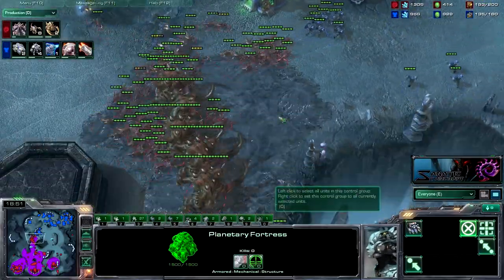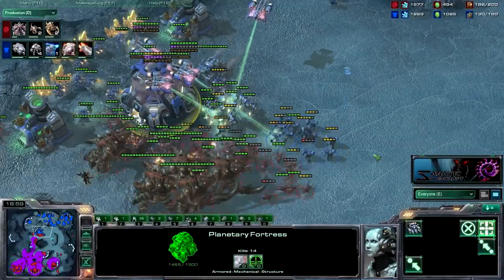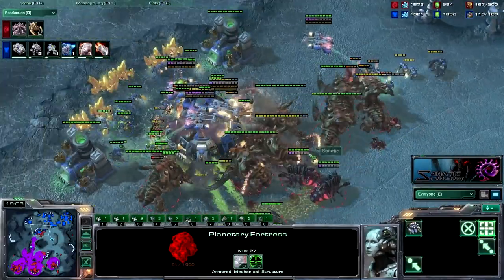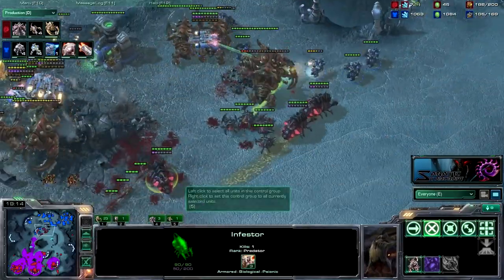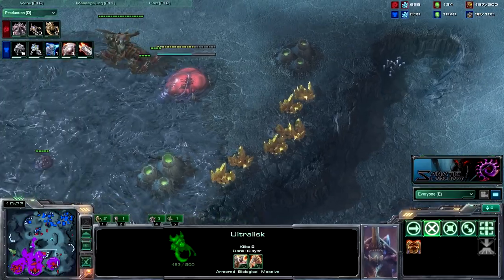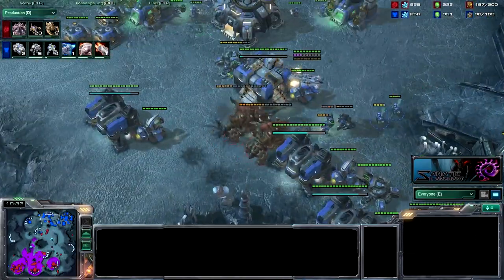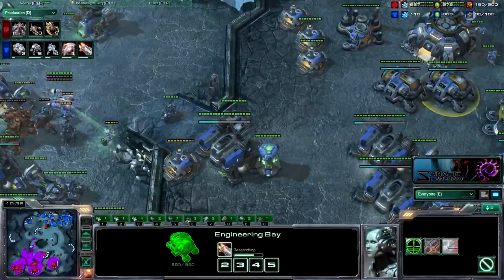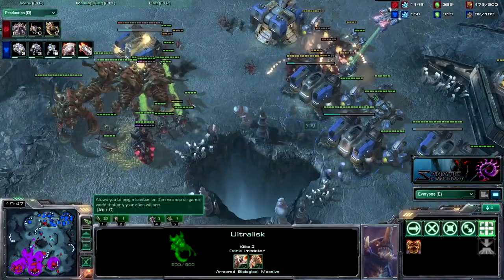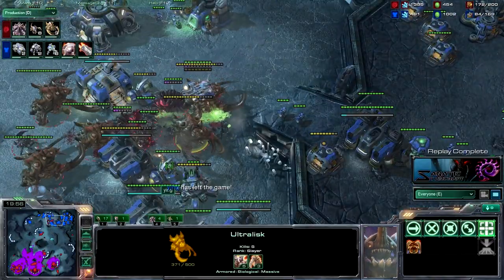Grabbing another base here. This attack is gonna be pretty strong though — fully upgraded Zerglings, fully upgraded Ultras. I can totally shred through this. Even if he had Tanks, which he only had like one at the time, he wouldn't have done too much. Infestors killing all the Marines, killing all the SCVs. Ultras shredding in. I'm just going to rally in Ultras and Zerglings and straight up kill him from now. Get to his production lines and once you're there, he's dead. He's going to be too late — there's too much Ultras, too much Zerglings, too much everything, and he does leave the game.